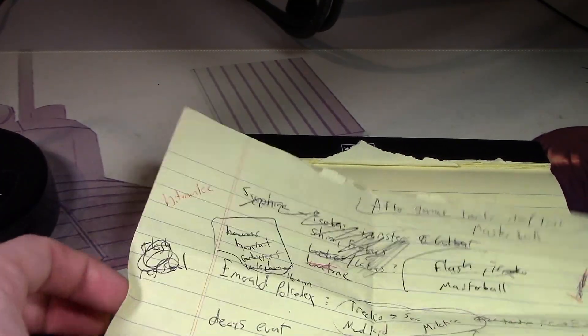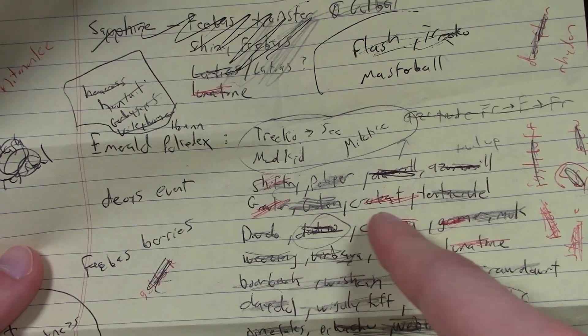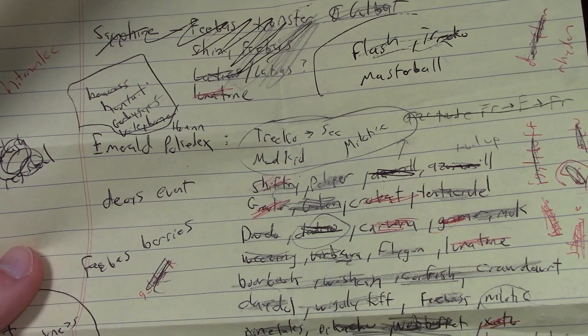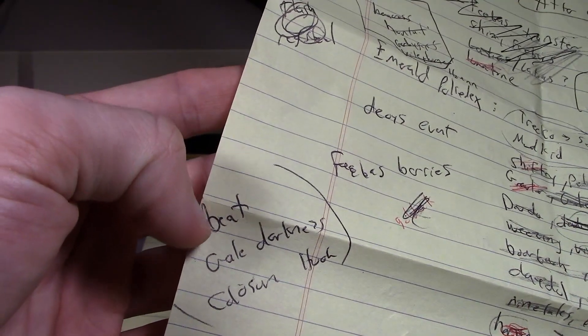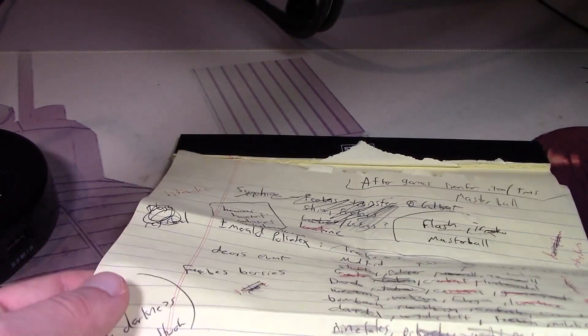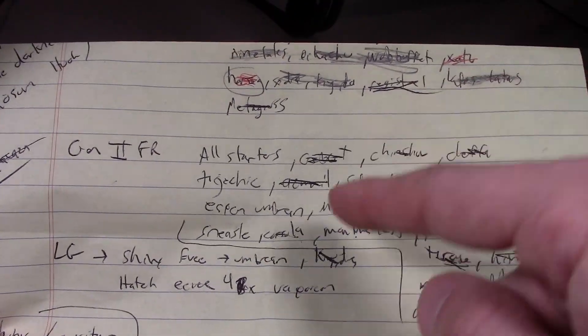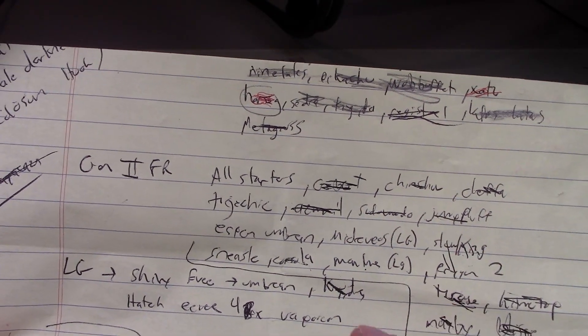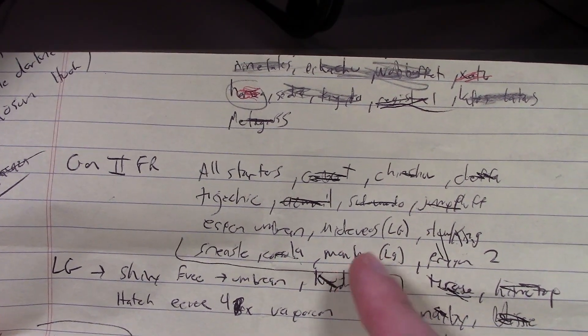Alright, Emerald Pokédex — yeah, we had stuff like Golbat, Crobat, all these inside. Feebas berries. Gale of Darkness — we had to beat Gale of Darkness and Coliseum. So I did beat Gale of Darkness, we just need to get the starters. I guess we could always do it in Coliseum too, but I'd rather do it in XD. And then Gen 2.